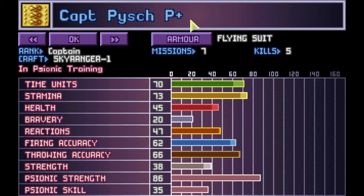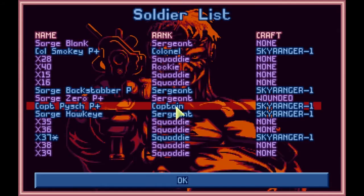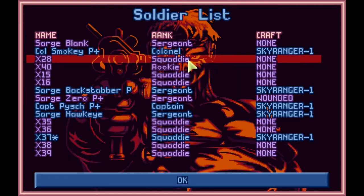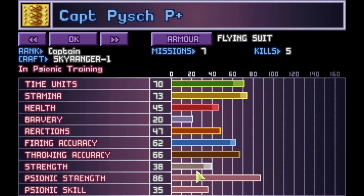P+. Psionic skill 35, that's pretty good. 24 is still low, but then you're not getting any improvement. 28 again, not as good. So that's why Syke is one of our best - he's just going to keep on getting better.